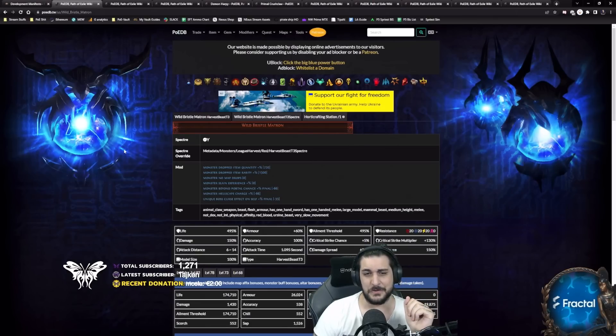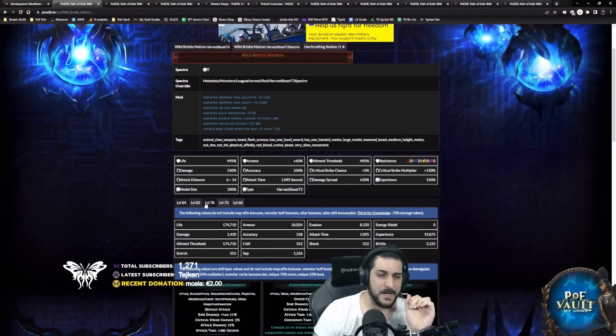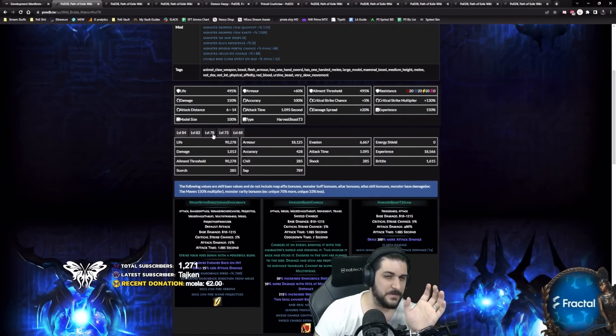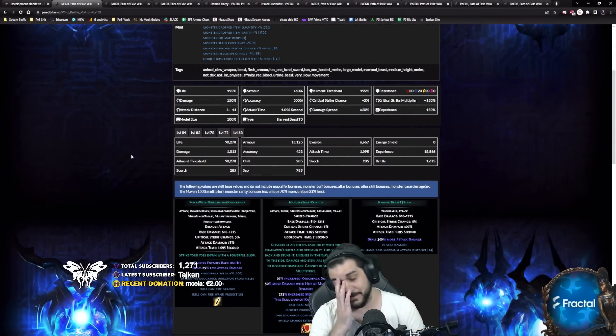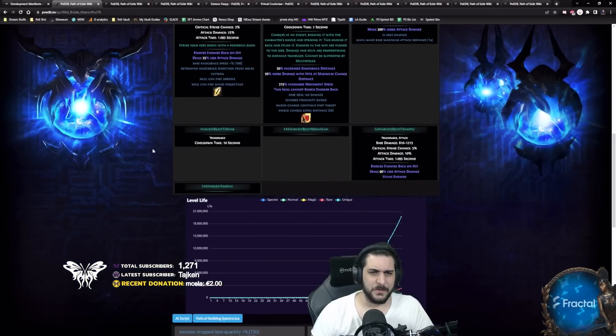First up is the Wild Bristle Matron. This is one of the strongest defensive debuffing spectres you can use. We're expecting them to have a monster level around 78 with a base HP of 90,000 life, so they're very tanky — despite the changes, surviving should not be a problem. They use a Harvest beast roar ability, which is a triggerable skill with a 10-second cooldown.